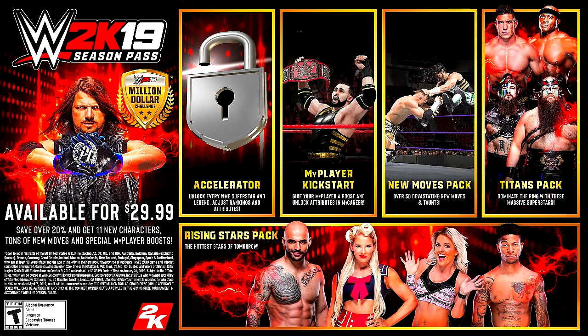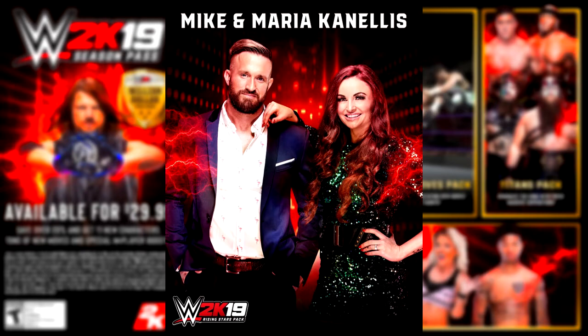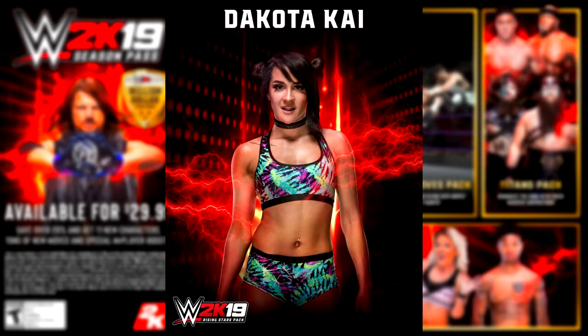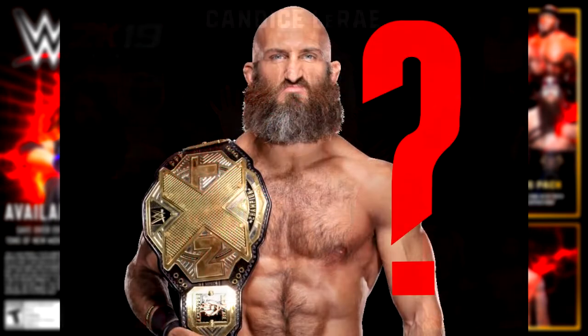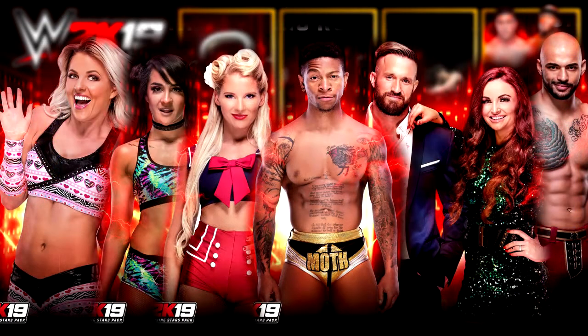Then we get the Rising Stars pack, which gets into some of those characters we're going to be able to unlock. Rising Stars: Ricochet — how crazy is that? When did you ever think you'd see Ricochet in a WWE game? That is insane. Mike and Maria Kanellis, Leo Rush, Lacey Evans, Dakota Kai, and Candice LeRae. One thing I found odd was after the entire roster reveal and the DLC, there was no Tommaso Ciampa. I don't know what's going on with that — that's a bit disappointing. He is one hell of a character on NXT. Unless they're going to reveal it later on, who knows? It's good to see that we're not getting a bunch of legends that nobody's ever going to play with.